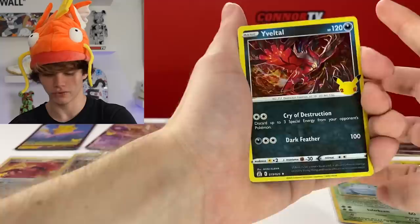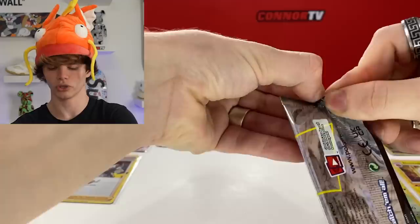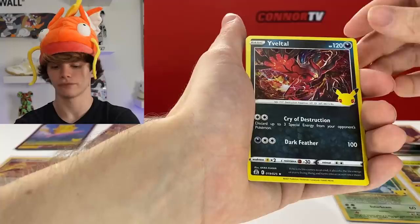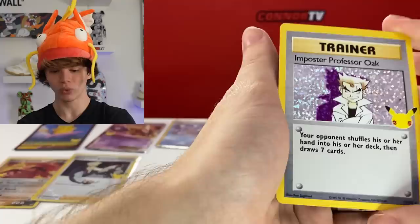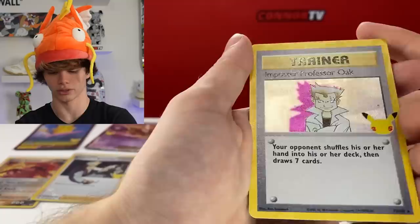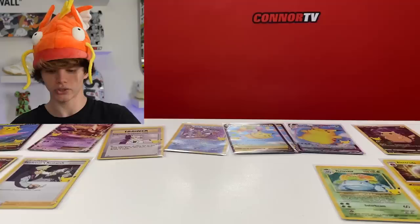First up we got Dialga, and then Lugia. We're getting some weaker packs this time - though I can't really say weak packs because we already got so much and I feel like we already have guaranteed profit. We got Lugia, Zekrom, Professor's Research... and we just got the Imposter Professor Oak! They did such a good job on this. There are like two little dots on the card that could be a printing error. And then Flying Pikachu for our last card - I think I did the card trick wrong there, but that's fire.